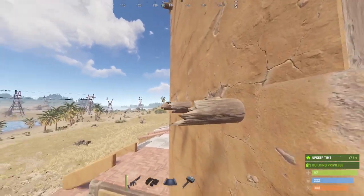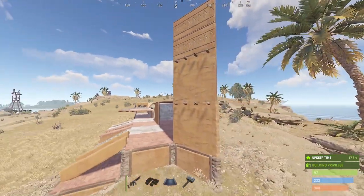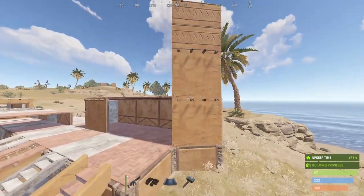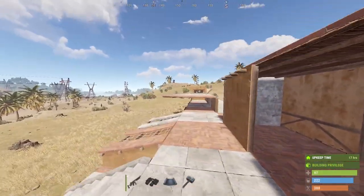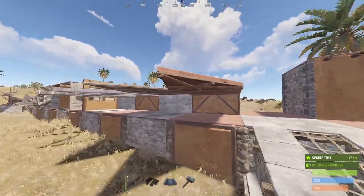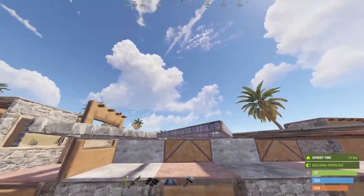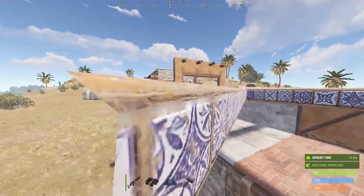The stairs have these tiles which looks pretty nice, and then on the regular walls there's this wood sticking out, which makes it easier to tell that this is using a stone skin versus metal because it's very orange.